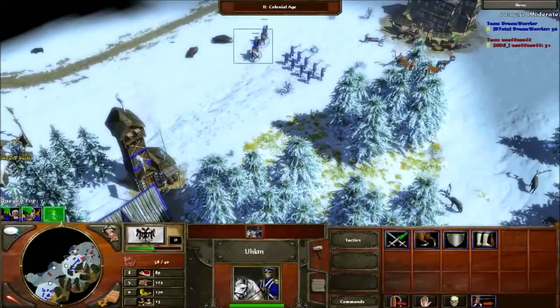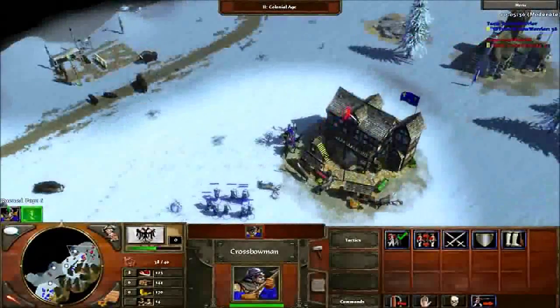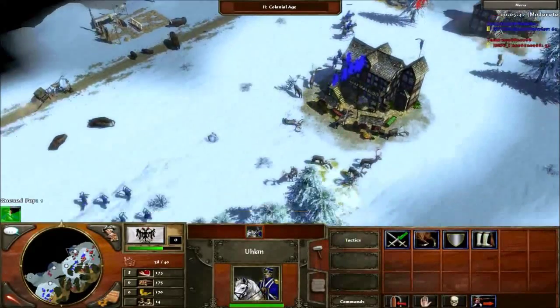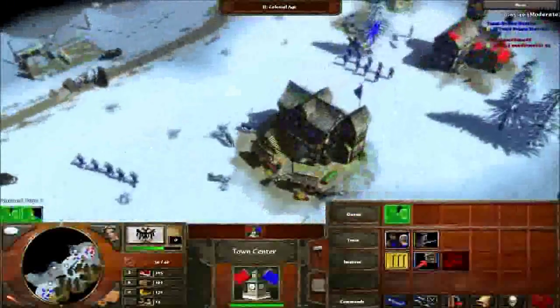Here I go for a villager — I should've moved up more and could've probably killed it, but I didn't. Use your cavalry wisely; they come in very handy later game and actually early game too. Just keep them alive.